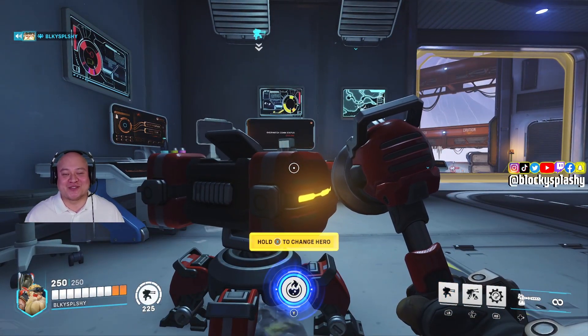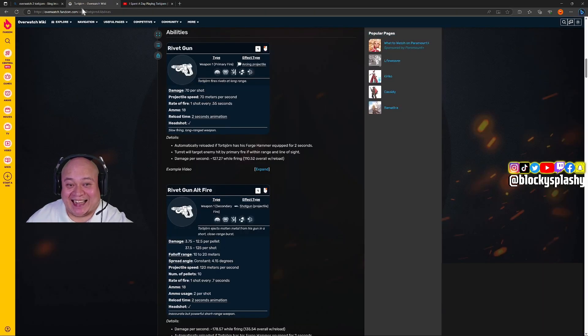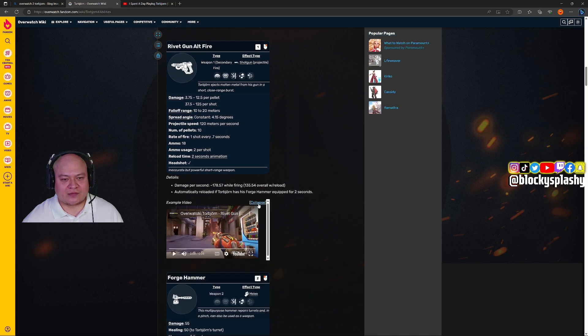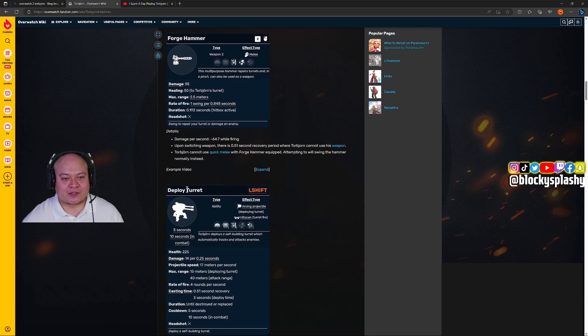All right, let's go back to this. So we saw the rivet gun, we saw the rivet gun again but with shotgun projectiles. Let's see what the example video shows. All right, we saw the forge hammer and saw the turret.